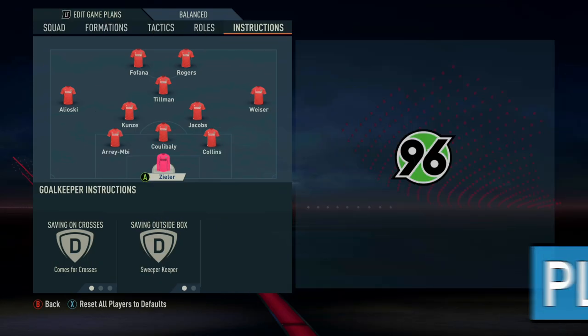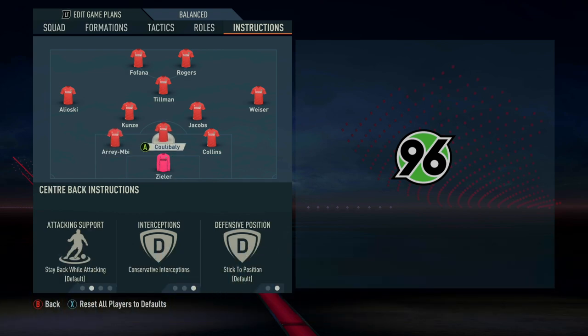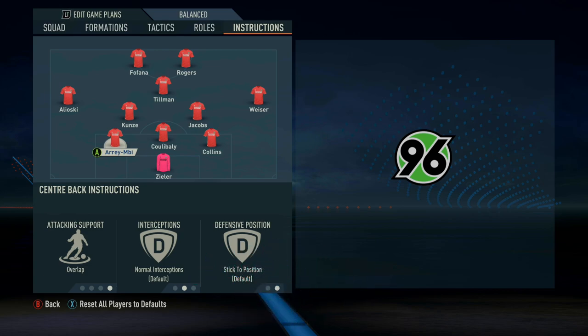For player instructions: with the goalkeeper, we've got comes for crosses and sweeper-keeper. For the three centre-backs — the central CB is on conservative interceptions, channelling that Connor Cody ball-playing role. The right and left-sided centre-backs are both on overlap. Overlap works a little better this year. When the wide player inverts, the centre-back will overlap automatically. When you want them to get forward without that, you'll need to activate the run yourself using LB+A or L1+X for a give-and-go pass.